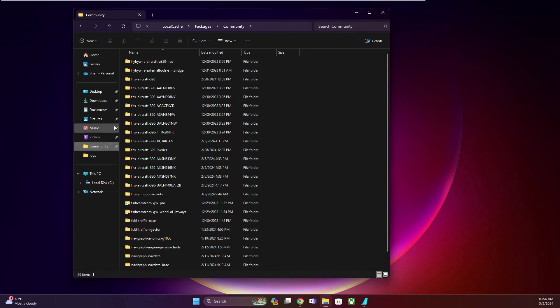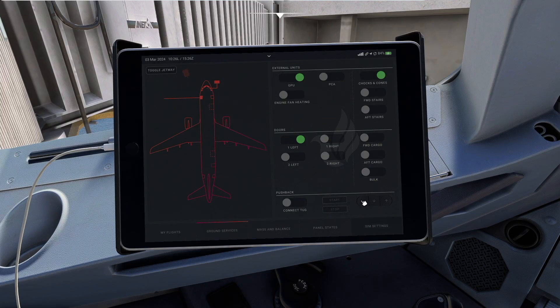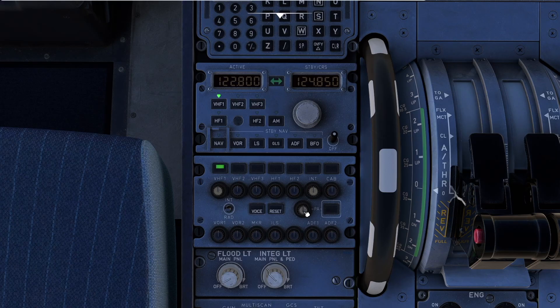After downloading, create a folder named FNX Announcements in your Microsoft Flight Simulator Community folder. Inside, make another folder named Announcements. Unzip the downloaded file and place the airline callsign folder in the Announcements folder you just created. Final step: enable Announcements in the Phoenix EFB, turn up the PA volume, and you're all set for a flight with tailored announcements.